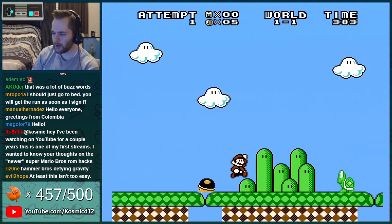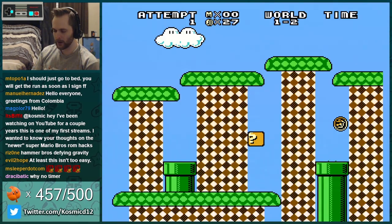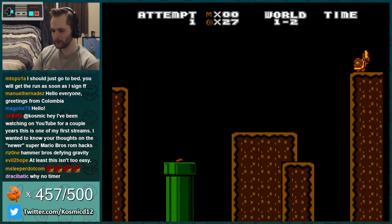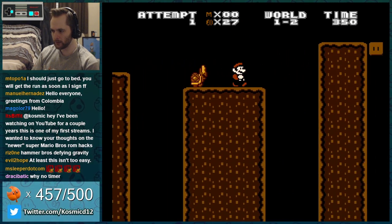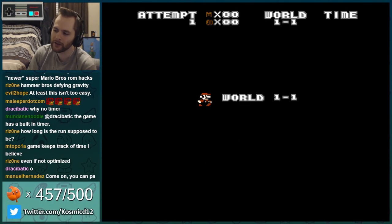Sunk cost fallacy — let's go. I hope I can pull off some kind of decent Bowser kill when I finally get there. I hope I get it on the first fire flower.